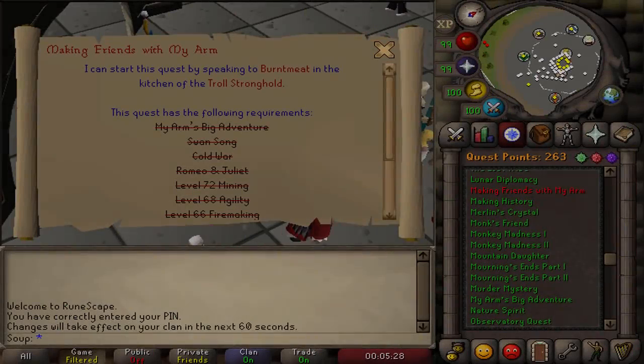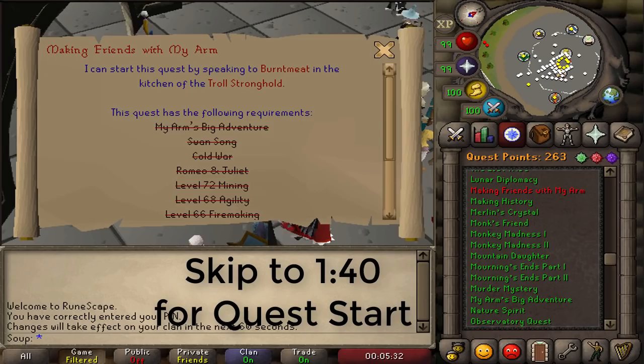Hey guys, welcome back to another quest guide. Today we are doing the quest Making Friends with My Arm. For this quest you're going to need 72 Mining (which you can boost), 68 Agility, 66 Firemaking, and 35 Construction.